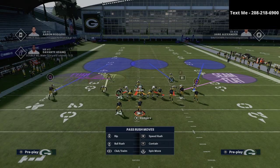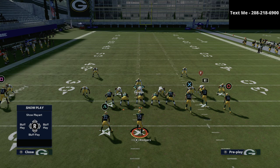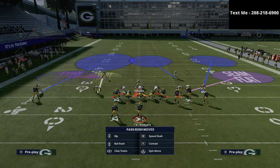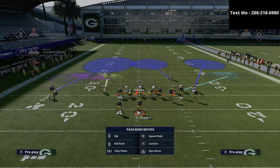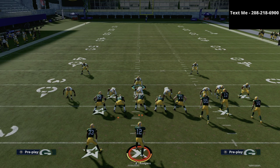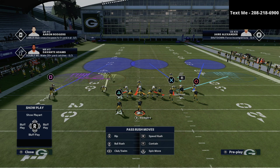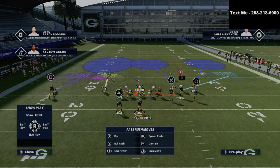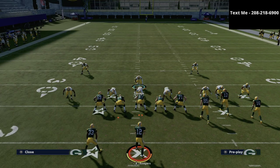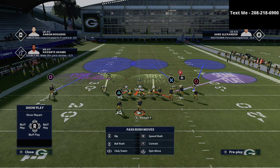On the right side, the first thing you're going to do is shade your coverage down. The reason is it's going to put this slot corner right here into a 30-yard flat zone, which is what we need. Then you've got two more players to adjust: typically I'll put the linebacker in a seam flat and the defensive end on the right into a three right hook zone.